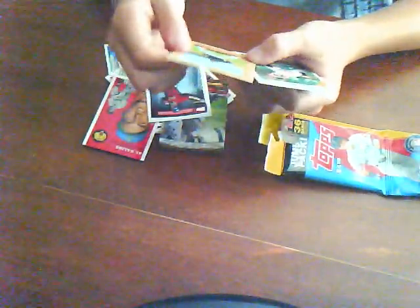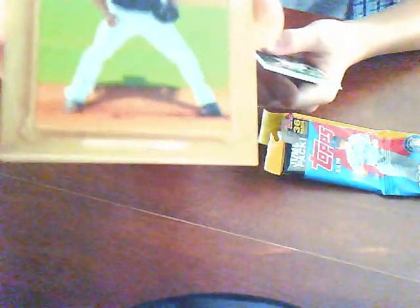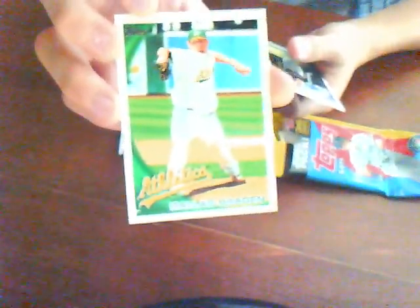Aaron Hill, and then a card where I can't really see his name. Delwyn Young of the Pittsburgh Pirates, Dallas Braden of the Oakland A's, Clint Barnes of the Colorado Rockies, Los Angeles Dodgers team card, and Heath Bell of the San Diego Padres.